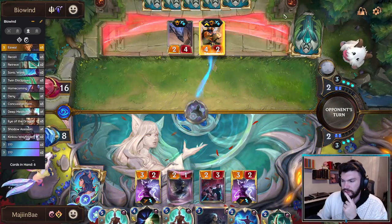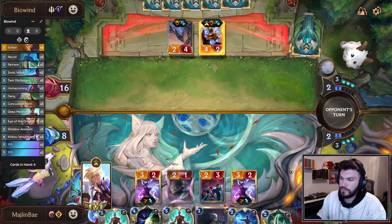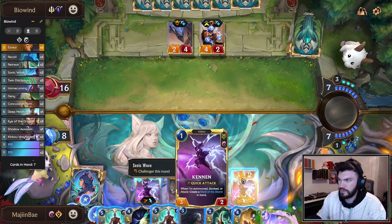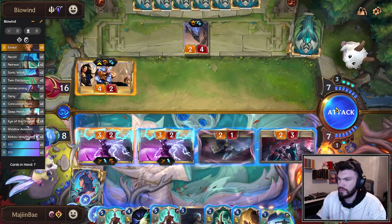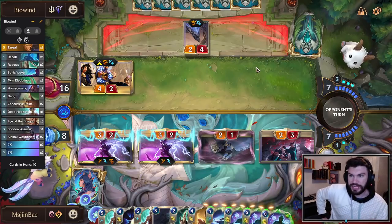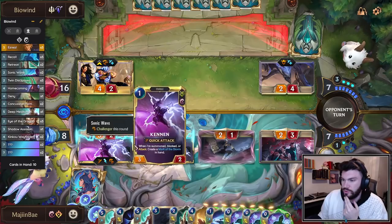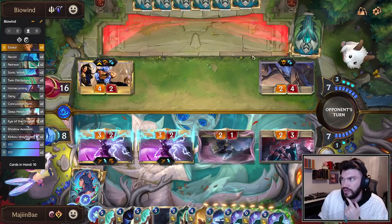Go ahead and put a Mark on Pantheon, and then we'll sit on this Retreat. Here's the plan: we Sonic Wave here and send in the squad. We can hold this +2/+0 to see how our opponent blocks first. I'm not super worried about getting in the maximum amount of damage if they just want to click okay. We have three Marks — two from attacking, one from the block. And here's where we need to find Ezreal.